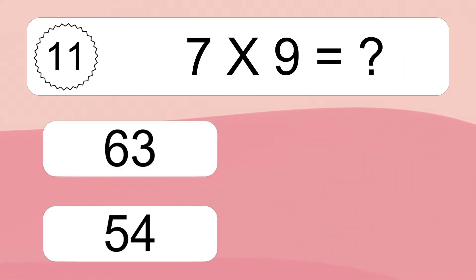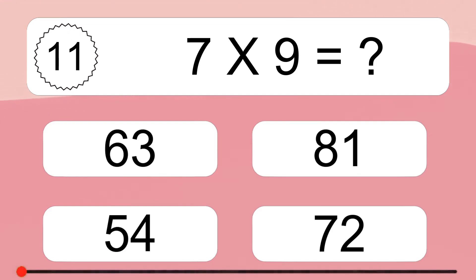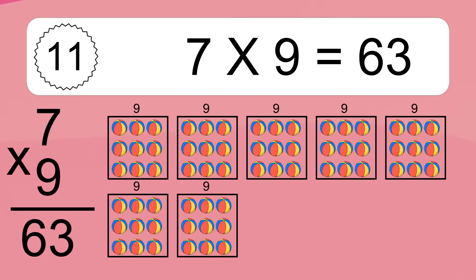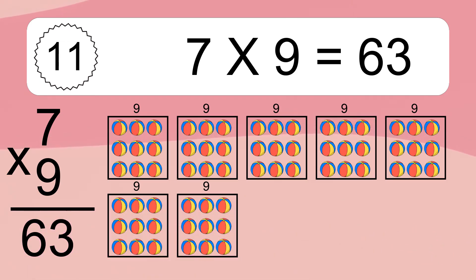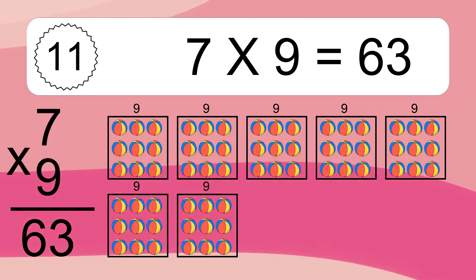7 times 9 equals what? We have 7 boxes and each box has 9 colorful balls inside. If you count all the balls in all the boxes together, you will have 7 times 9 balls. This equals 63 balls.